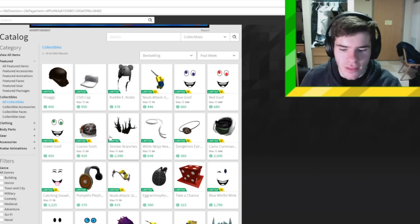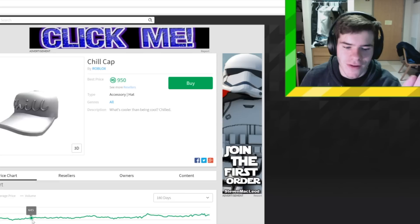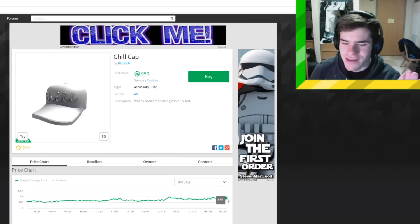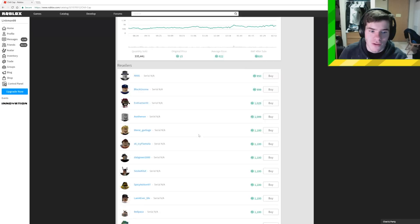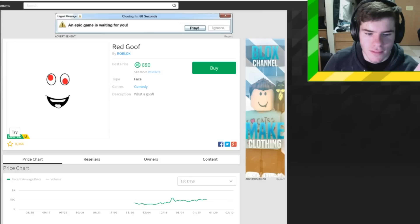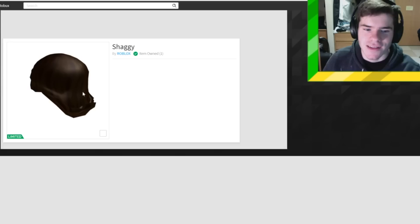With general economics, you know an item will always raise if it's selling a lot — increased demand raises prices because the more people buy, the fewer people are selling. Items on this page clearly show that pattern. For example, this limited used to be around 500 a few months ago and has been going up slowly to around 1,000 now. Another example went from 300 to 600. Even the Shaggy, the number one item, steadily rose from 200 to around 400.